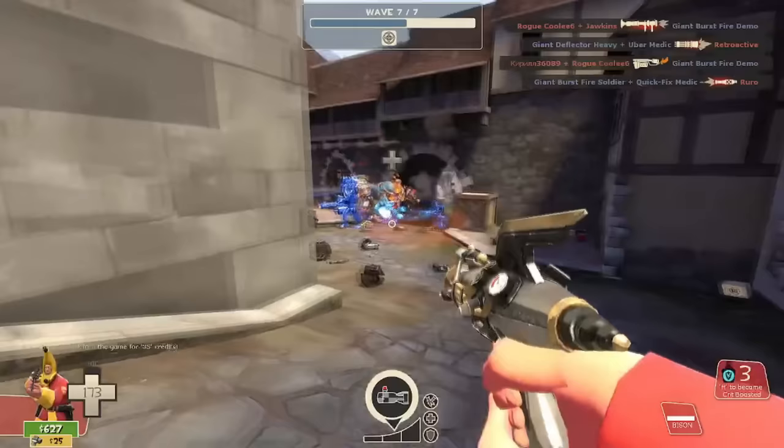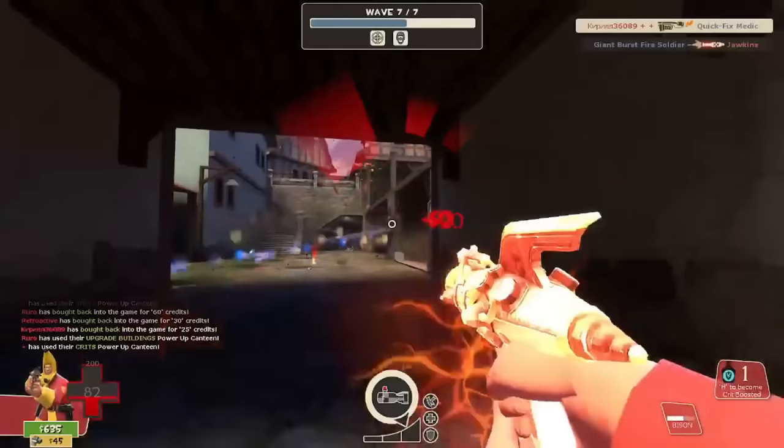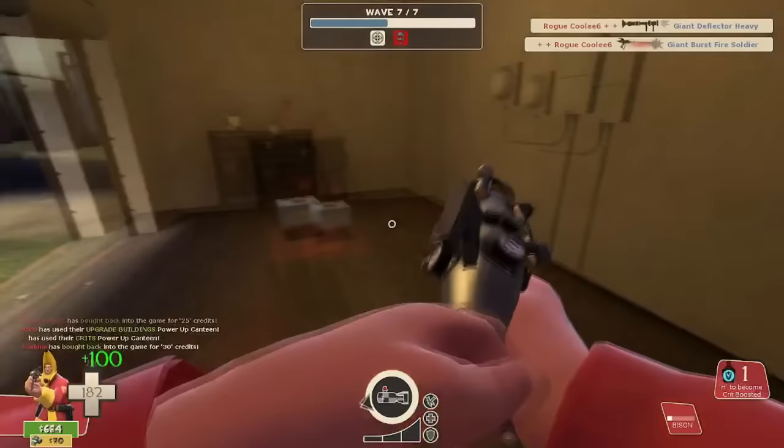The Bison is TF2's biggest meme weapon, which is why it might come as a shock to know it's actually not that bad. It's pretty cheap to upgrade, and its default projectile penetration makes it pretty good for hitting several packs of robots at once and even sometimes a tank alongside them — something that no Soldier weapon, even all of his rocket launchers, can ever do. So even though it's a worse option than the rocket launcher in most situations, it's powerful enough to justify the C tier.